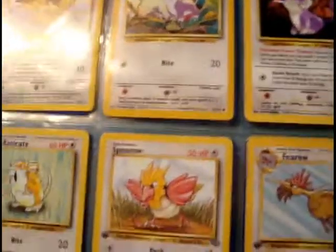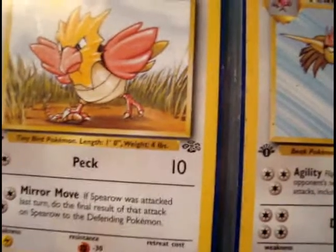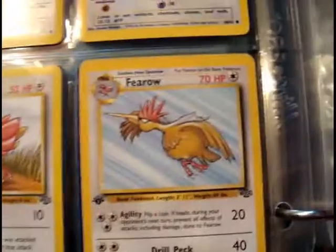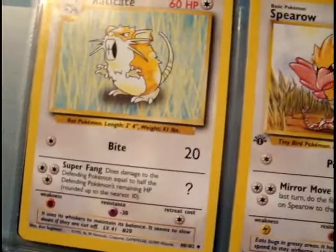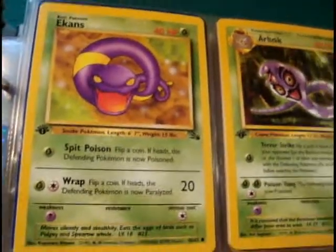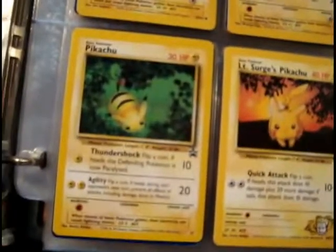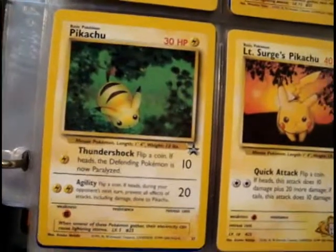Some of them are first edition, some aren't. The original 150 are the ones that have this flower — almost like a Vileplume symbol — on them, and ones with nothing are also part of the originals. The ones with the fossil symbol came out later but were added to complete the final 150. So those three sets combined make up the final 150.